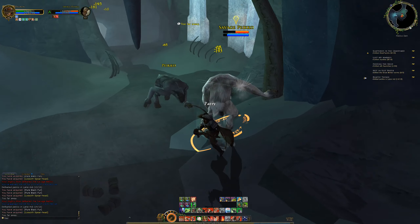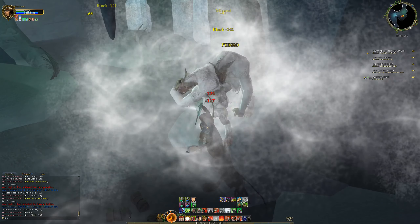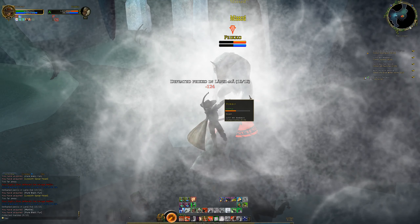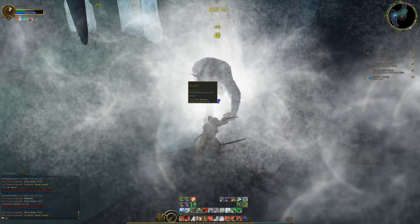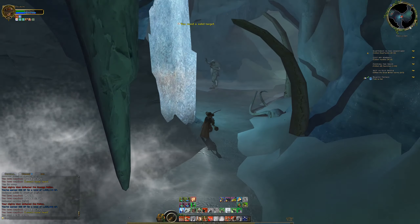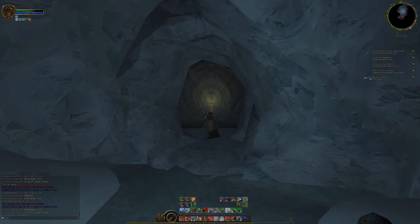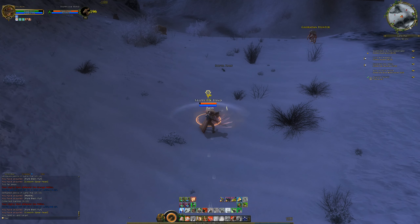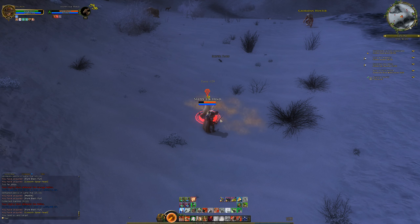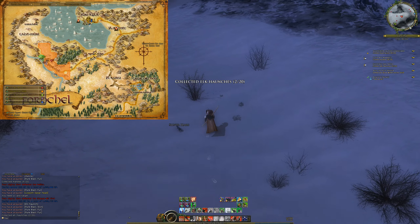Yeah, I'll kill these two and then we can just run out, basically. Hopefully these drop marbles because there's one that dropped marbles. Hopefully this one does and then we can just leave and be done. Nope, he didn't. Should be able to just run out now and then go up and get them from elks - hopefully from an elk. We can just probably kill this one and hopefully get a drop. We can get marbles, elk haunches. Nope, we didn't get one, but we've still got to kill a ton more of them.